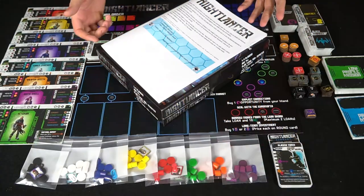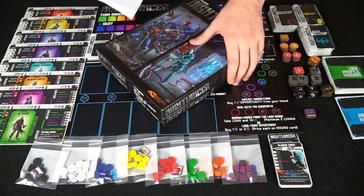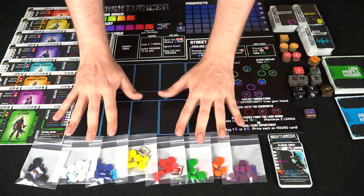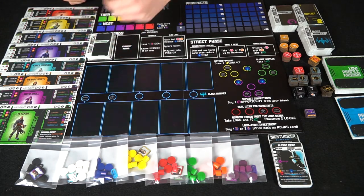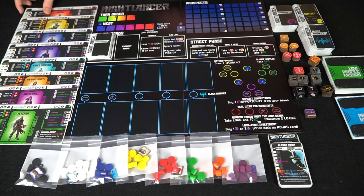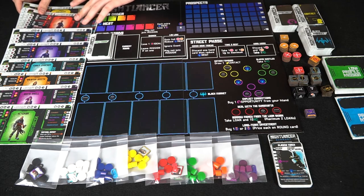Here we have the game Night Lancer. It comes with the rulebook — a very large rulebook — as well as all the contents. All of these are different characters; they come with their own pieces as well as character boards. There are eight different types, each with their own unique color and class: sniper, engineer, guard, assassin, cybercracker, and so on.